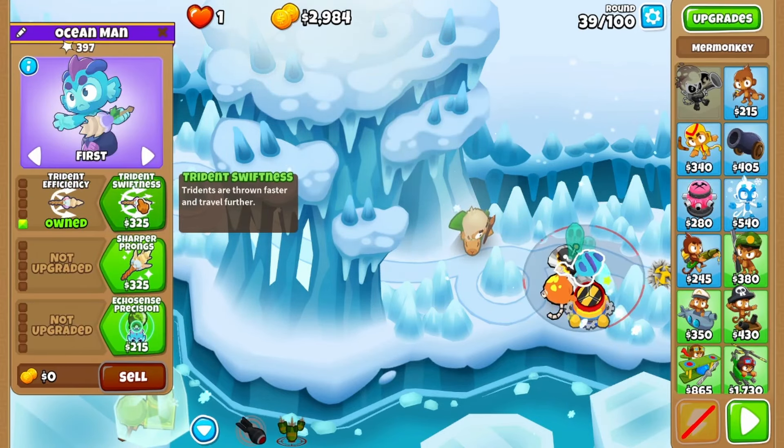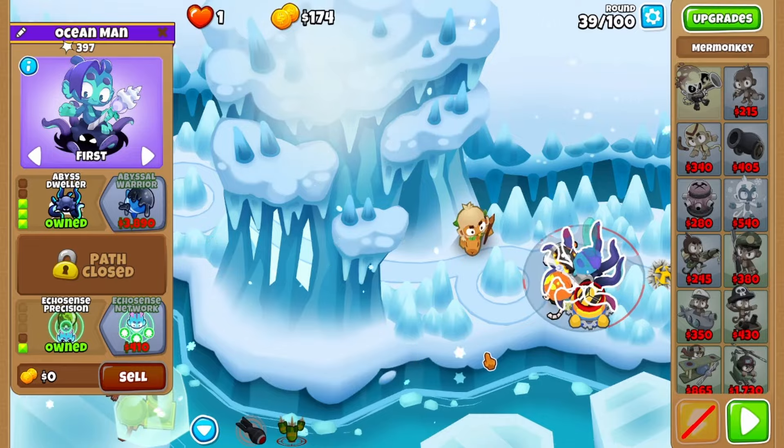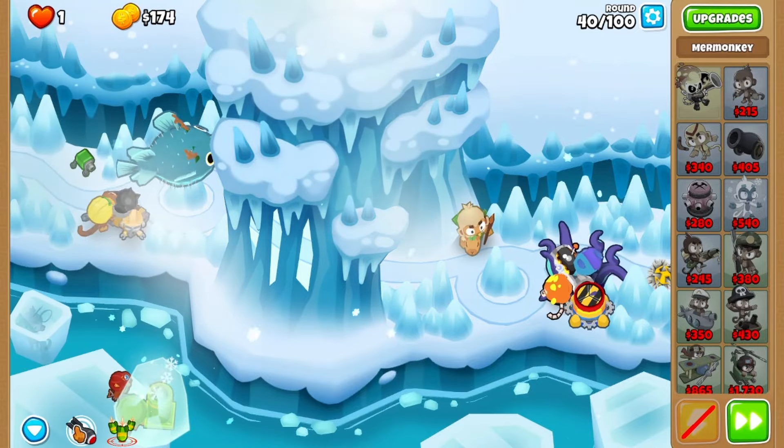Before the MOAB, upgrade your druid monkey to abyss dweller with echo sends, then chuck a concussive shell on the MOAB and cruise through.